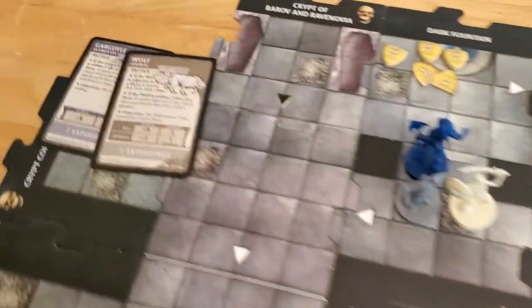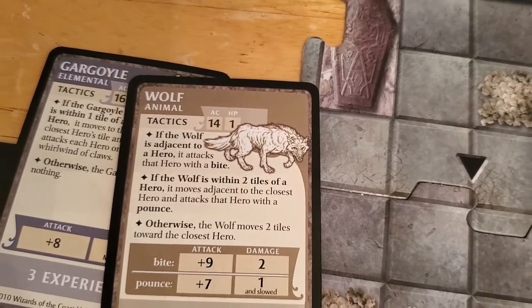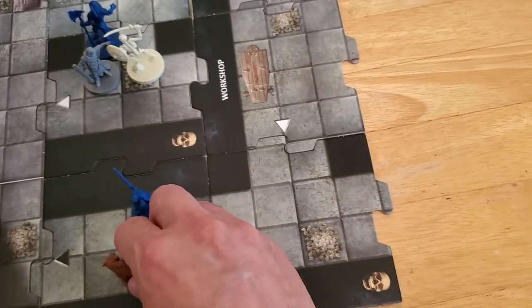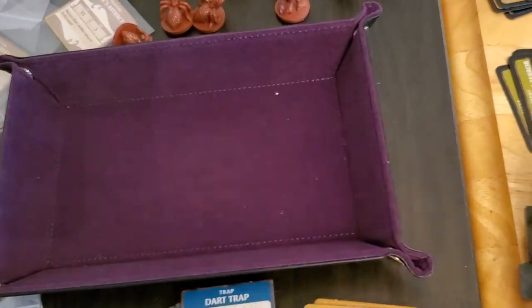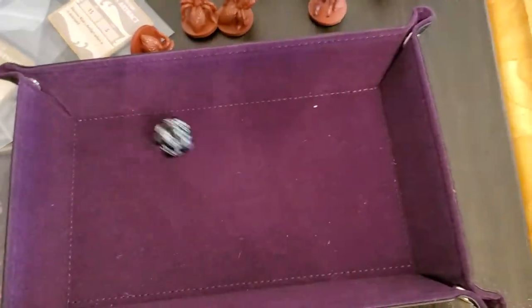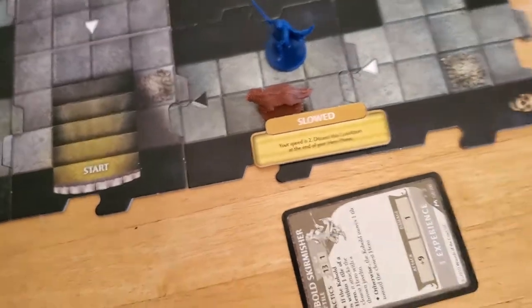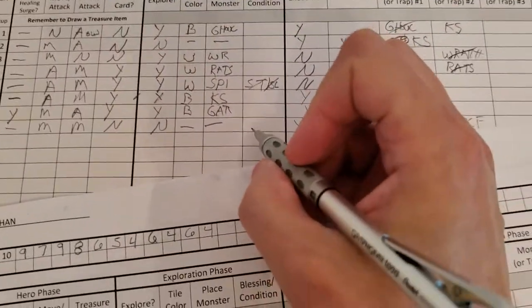The wolf moves two tiles closer. If the wolf is within two tiles it moves adjacent to the closest hero and attacks with the pounce - bone pile to bone pile to bone pile, one tile, two tiles. Wolves are really fast and it gets a pounce plus seven. Thirteen - that's going to be a hit and it's going to slow her down, which really sucks. Alyssa is slowed and takes one damage, taking her down to two hit points.